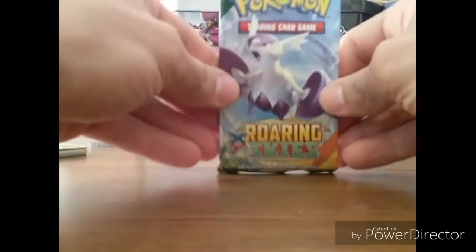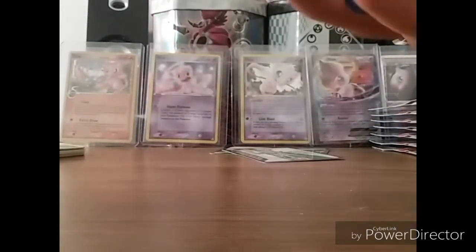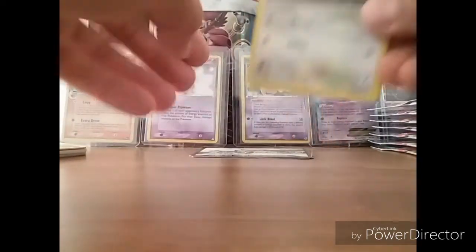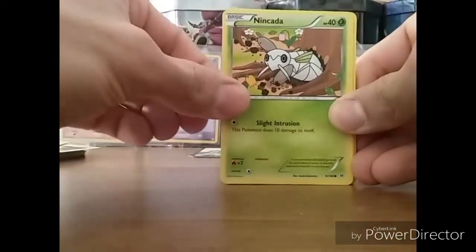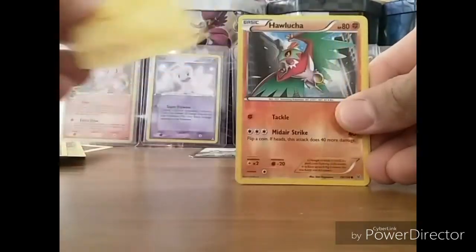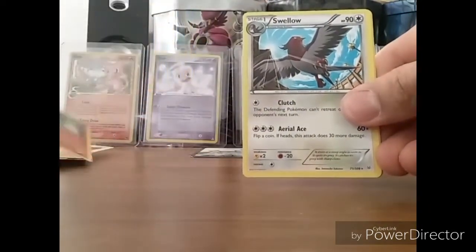Made the blister pack — that's for sure. Roaring Skies here. I have one more of these, so I might do something with all six code cards. Dunsparce, Pidove, Nincada, Electrike, Reverse Holo Hawlucha. And the rare is a Swellow — non-holo.